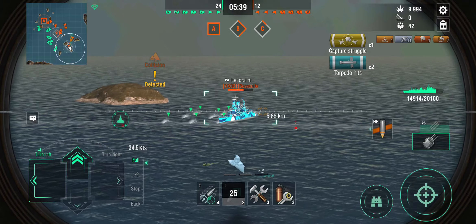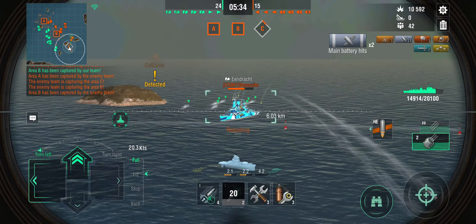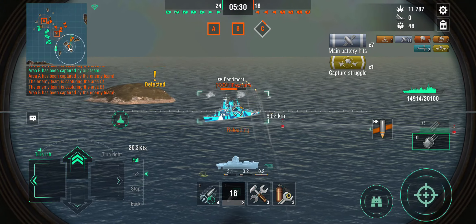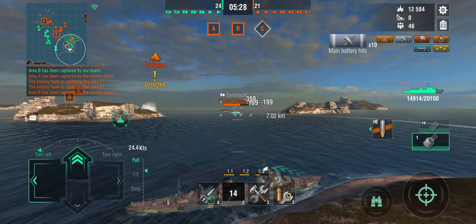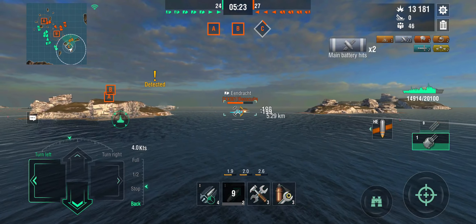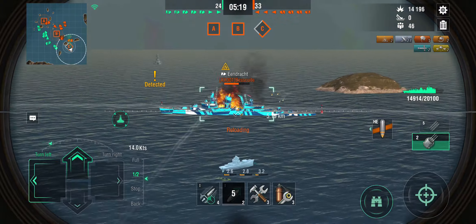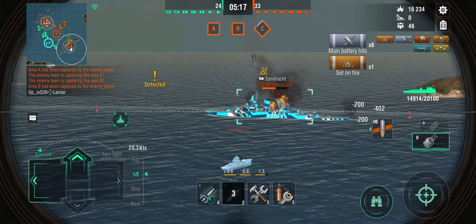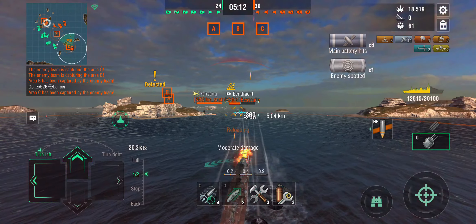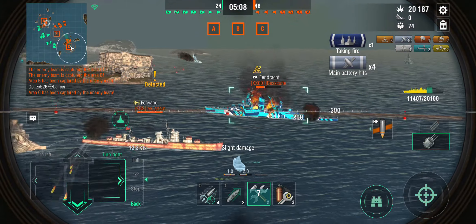The Eendracht is being pushed away but now I am too far away and in a gun duel with what I think is a light cruiser — which is not a good position for a Tashkent. I'm trying to set fires and turn the ship to get into a more defensive posture. We've got two fires going on the Eendracht and he's messing around with his airstrikes. Then there's the Fenyang and I have absolutely no clue if it has deep water torpedoes or not — it seemed to have radar.